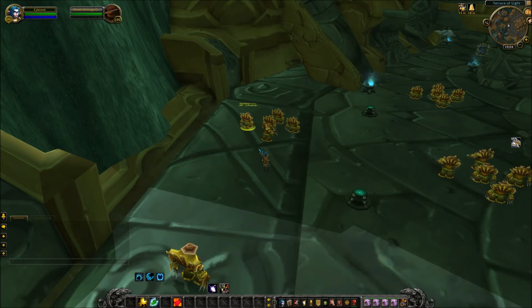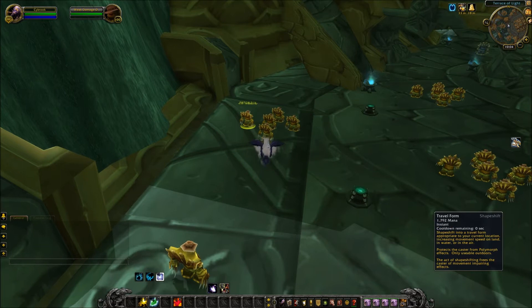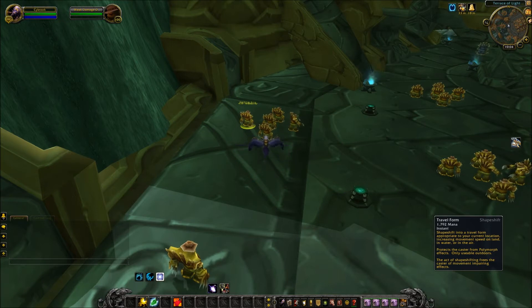The travel forms have been merged. If you notice down here, I can click travel form and it will put me in flight form, and it will change based on the medium. If I'm in water, it will put me in aquatic form. If I'm in a non-flying zone, it will put me in cheetah form. In a flying zone, it puts me in flight form. It just changes based on the area you're in — a quick and easy way to get rid of two buttons.